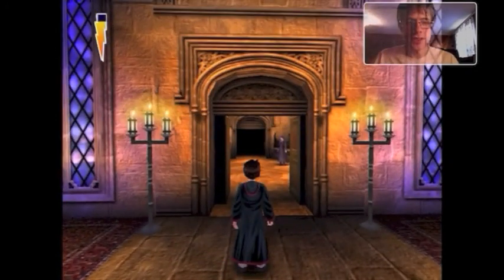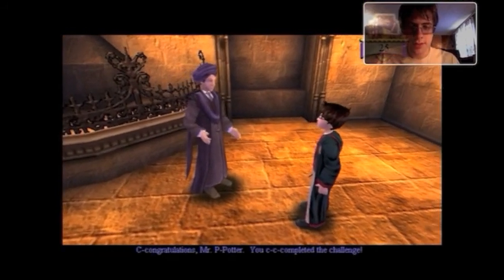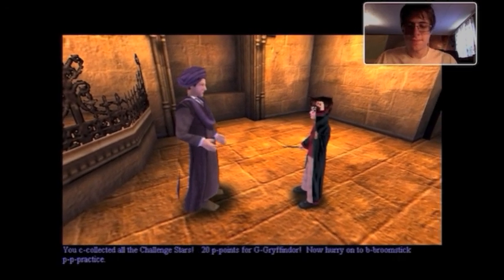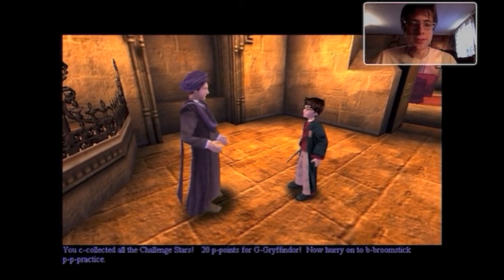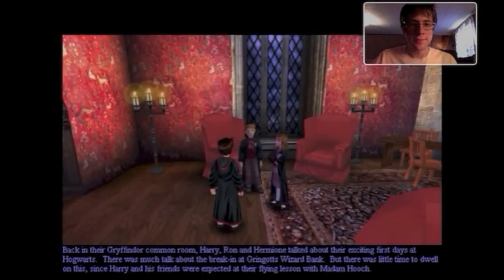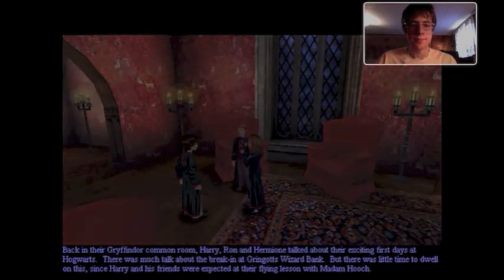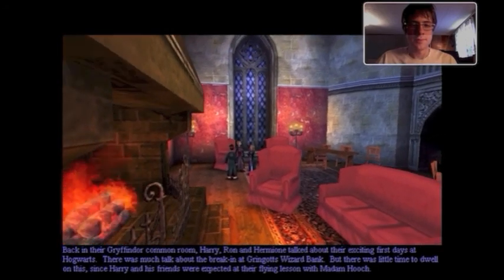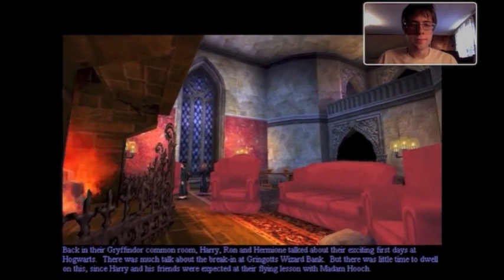This might actually be the end of the challenge. Quirrell says: 'Congratulations, Mr. Potter. You completed the challenge. You collected all the challenge stars. Twenty points for Gryffindor. Now hurry on to broomstick practice.' Back in the Gryffindor common room, Harry, Ron and Hermione talked about their exciting first days at Hogwarts. There was much talk about the break-in at Gringotts Wizard Bank. But there was little time to dwell on this, since Harry and his friends were expected at their flying lesson with Madame Hooch.